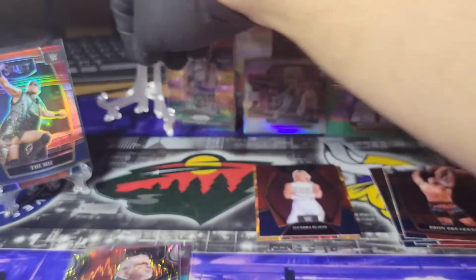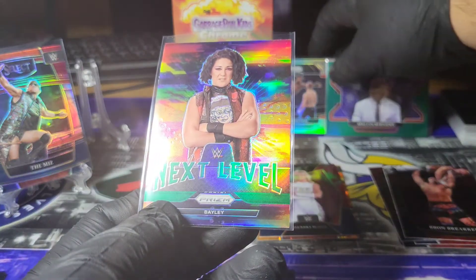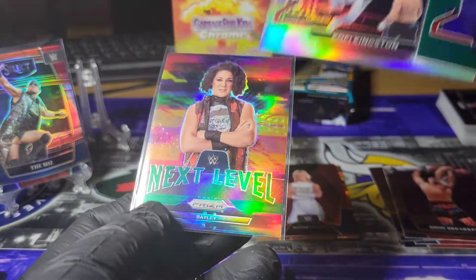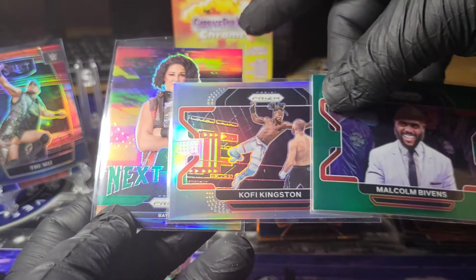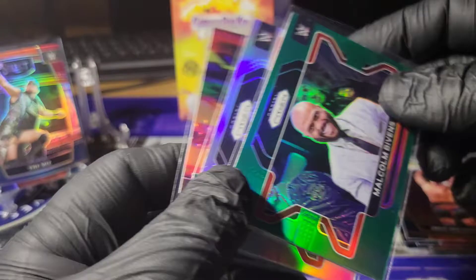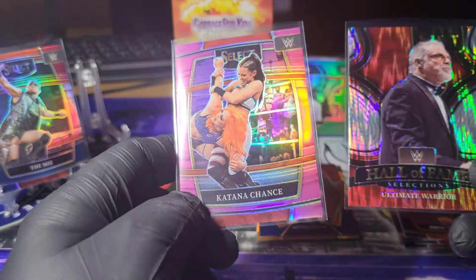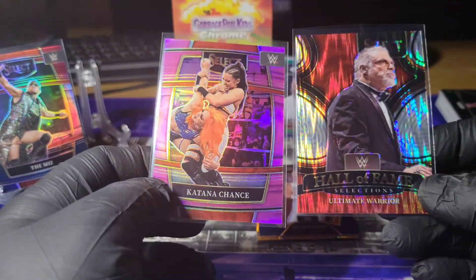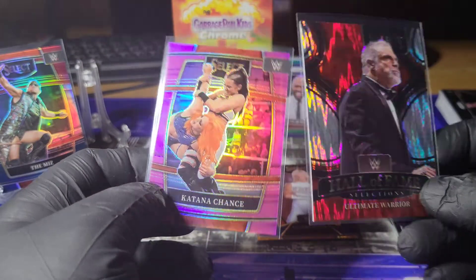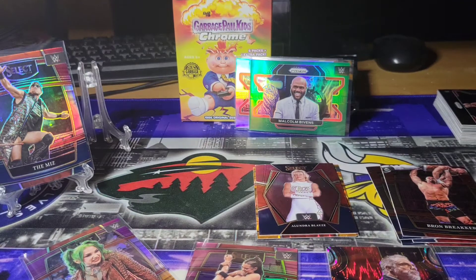And as for Prism, it's the Sasha Banks, the Kofi Kingston, and the Malcolm Bivens. Nothing crazy good out of there, nothing bad either — pretty cool cards. But definitely these are the two bangers. Well, thanks again guys for tuning in — make sure you like, comment and subscribe and I will see you in the next one.